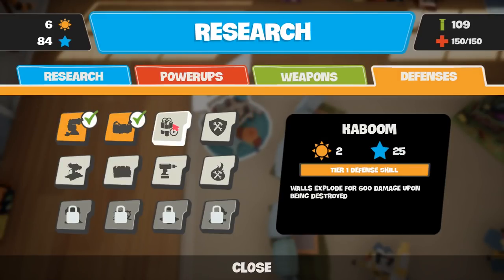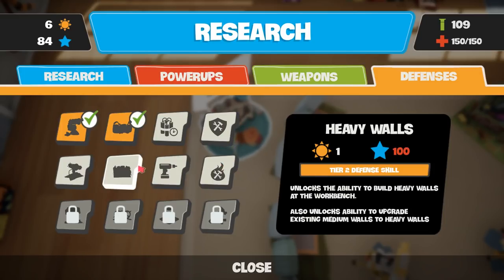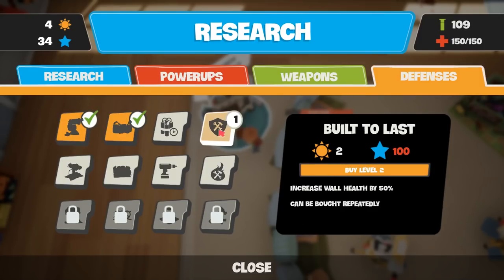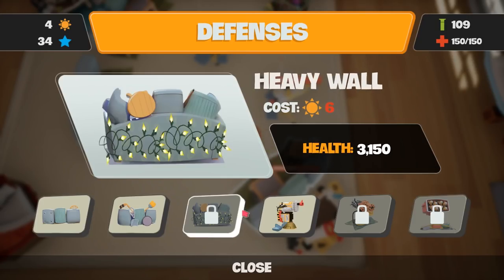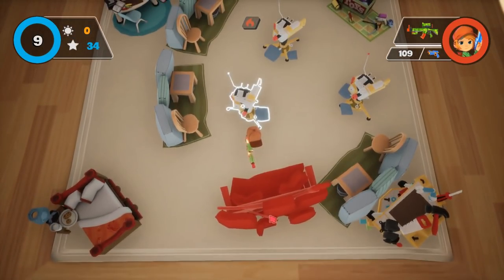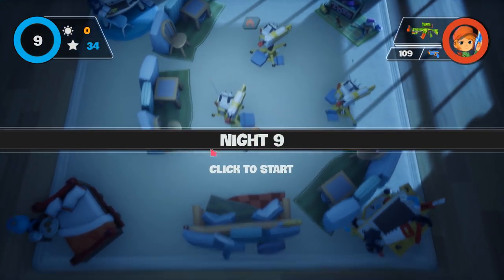So what else can I do - let's go to the research thing and see what else I can actually unlock. Ooh, walls explode for a lot of damage. Built to last might be useful. I think I'll do that. Did I actually do that? Yeah, I did. Still got four left. So what I'll do - I really could do with unlocking these, but that's not happening at the moment. If we could do it there - yeah, this might be an idea, cos then they'll be right where the turrets are.